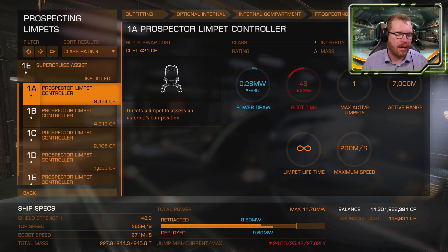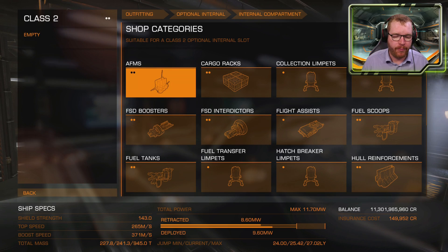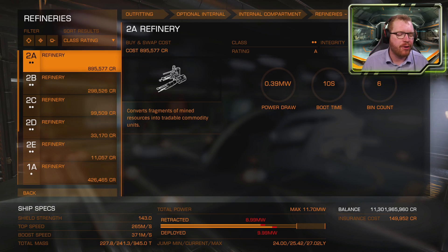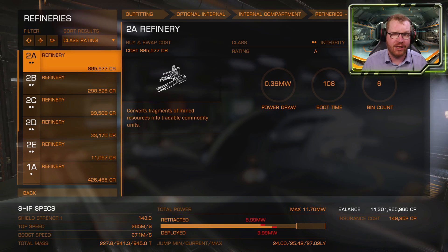The number next to the prospecting limpet controller just determines how many active limpets you can have at the same time — we're going to have one active limpet. Next, we need a refinery to refine all the ore into materials that we can sell. For the refinery, you can pretty much pick any one you want. The A-rated one is quite expensive, so I've downgraded it to a B-rated. A higher-rated refinery doesn't give you better materials — it just has more bins, meaning a little bit of extra room inside it.